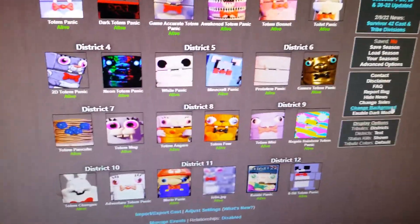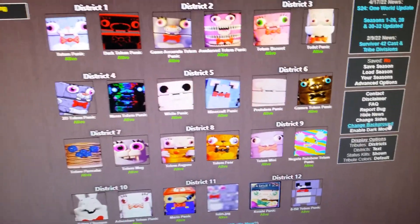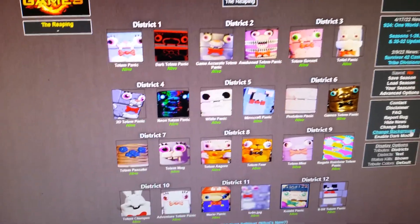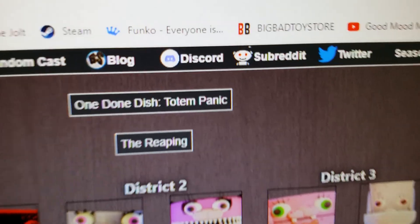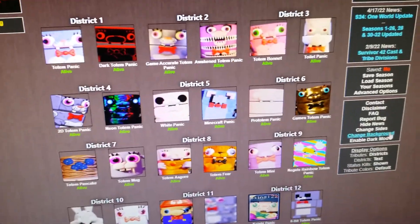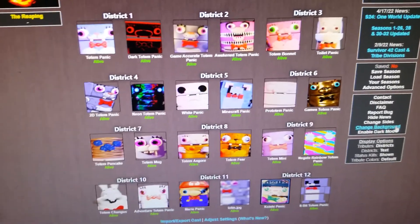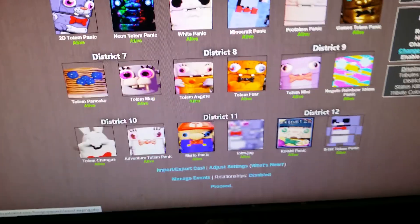It's taken us over a year to get to this point, but we are finally at the final, final Hunga Games round before the winners of the winners. We are doing another One Done Dish: Totem Panic. To give you a little bit of background, this is another Ultra Custom Night type of Hunga Games round, except it's Totem Panic in all of his skins.